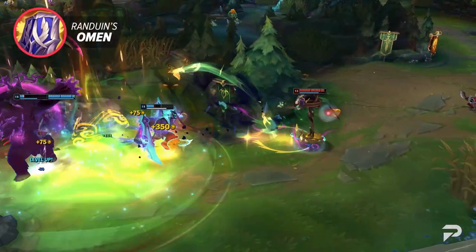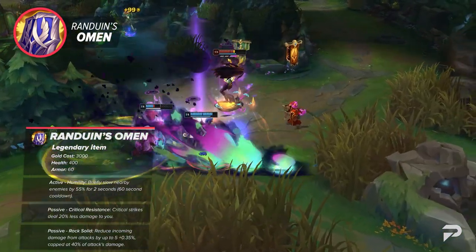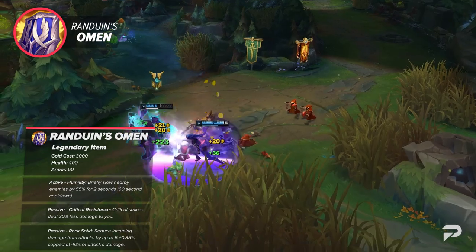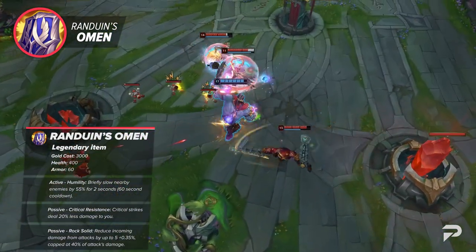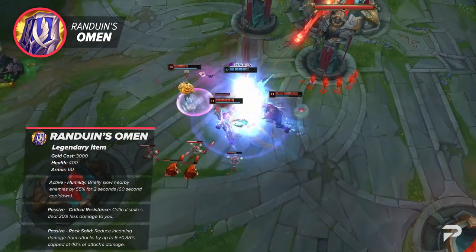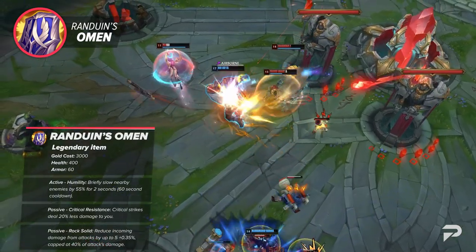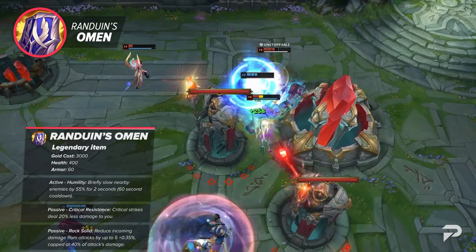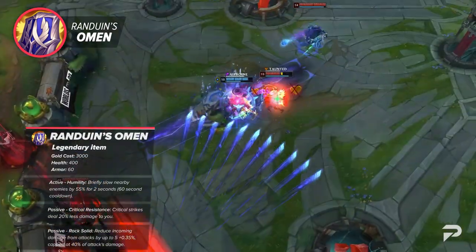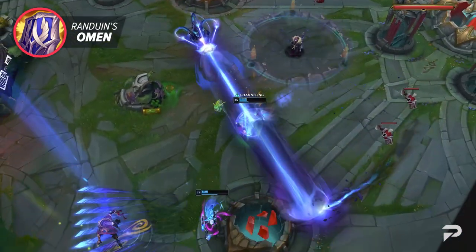For our next item, we've got the new Randuin's Omen. At the moment, this item is fairly underwhelming because of the stats you get for how expensive it is. Upon using its active, you'll slow nearby enemies, reduce incoming damage from attacks, and critical strikes will deal 20% less damage to you. This item only has potential when facing multiple high-damage crit champions like Yasuo, Tryndamere, and a crit marksman. Overall, you'll build this on any traditional tank when trying to deal with critical strikes.